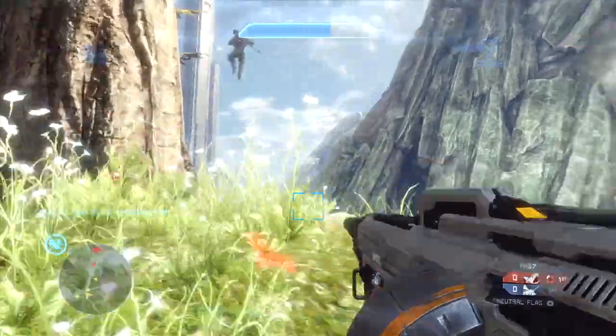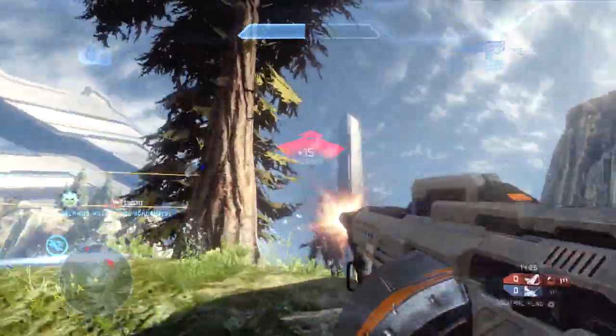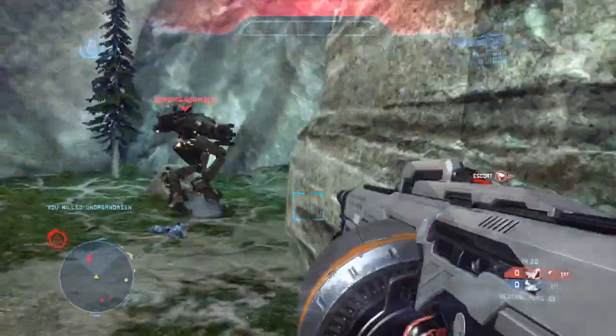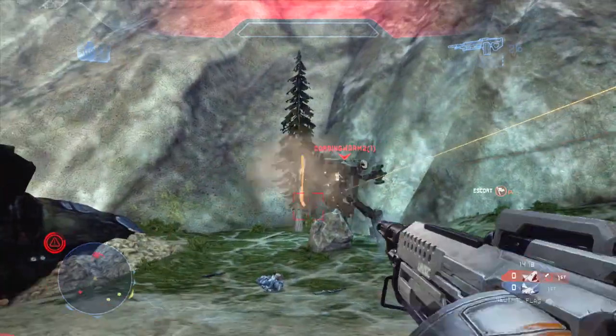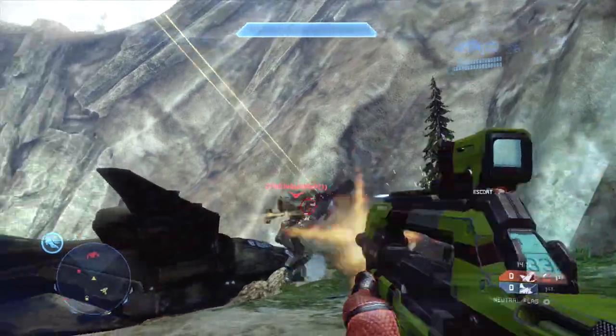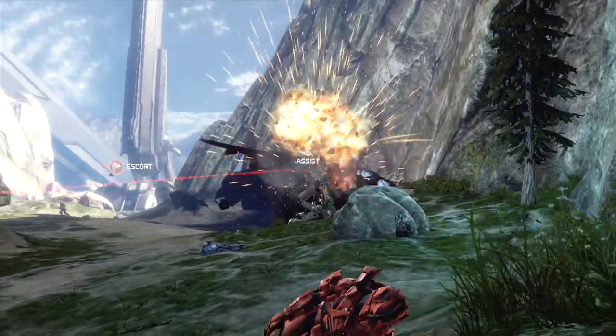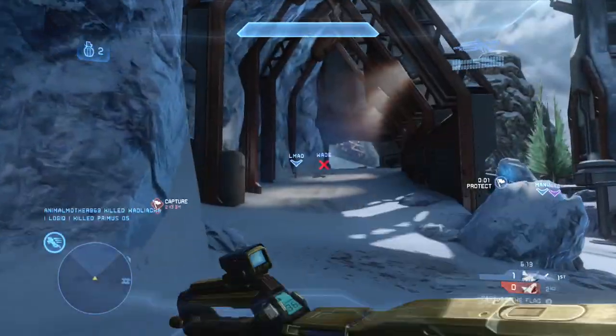Right here is a pretty good maneuver on my part. I saw this guy and then I see the Mantis shooting me and decide to thruster pack out of the way, making the Mantis focus on my teammates. I'm able to curve back around, regain my shields, pump a lot more SAW shots into this guy with some more grenades, and I'm able to get the assist on the Mantis by taking out all his shields so my teammate can take him out with the Spartan laser.